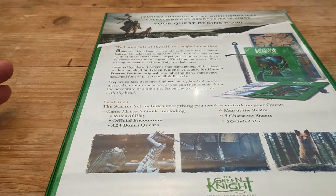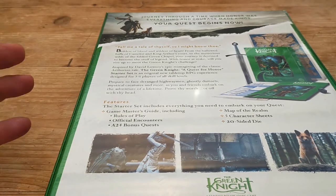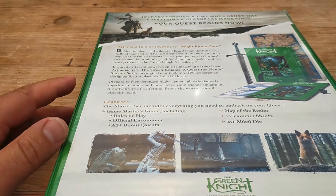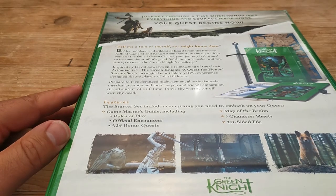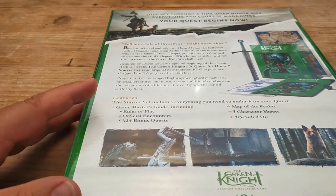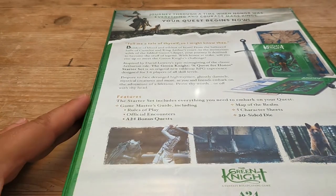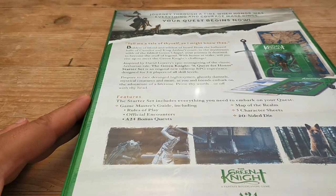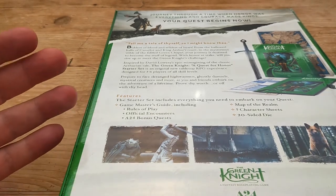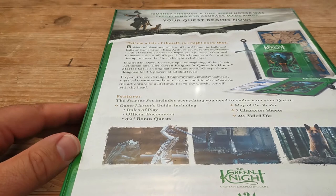It's effectively a one-shot adventure where you recreate the sequences from the film of travelling to the castle to confront the Green Knight, having dealt with them right at the beginning. But I believe these bonus quests, as mentioned here on the back of the box set, are for you to actually use this as a role-playing system above and beyond that one-shot adventure.